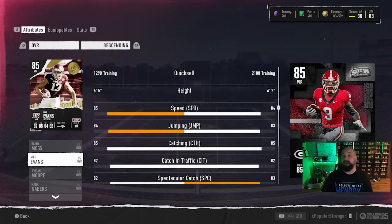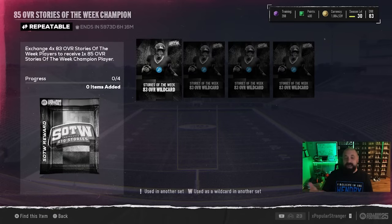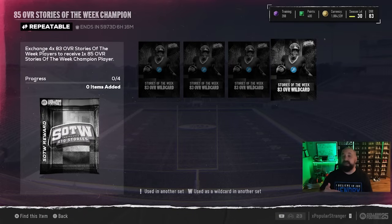Aside from the auction house, the only other way to get the new cards is through the 85 overall Stories of the Week champion set. I'm not a fan of these sets — you put in four 83 overall Story of the Week cards and get a champion back, but you're not guaranteed the player you want. It's not a fantasy pack, meaning you could complete the set and still get the 85 overalls from last week, making this week's cards more rare and more expensive.